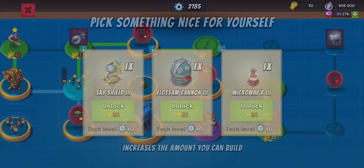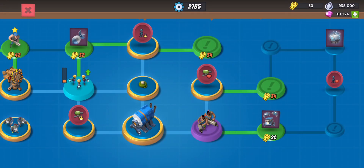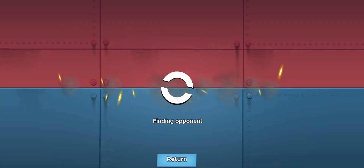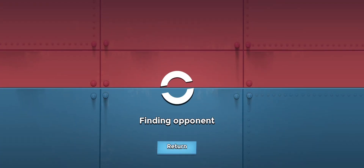We would definitely want the sky shield there to slow opponents down so they can't flare to the last engine room. That's the plan. Let's hop into it. This is also our boss battle into rank 20, so if we win this we can grab that juicy rank chest. Fingers crossed.